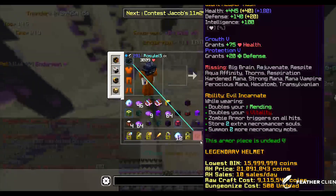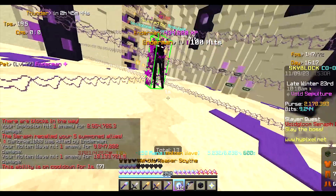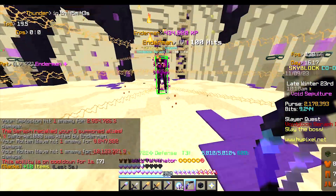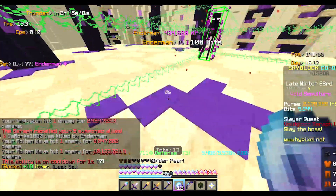While the boss is in its laser phase and hit phase, you need to shoot the boss with the bow of your choice. Make sure to have the twilight arrow poison in your inventory for extra damage.